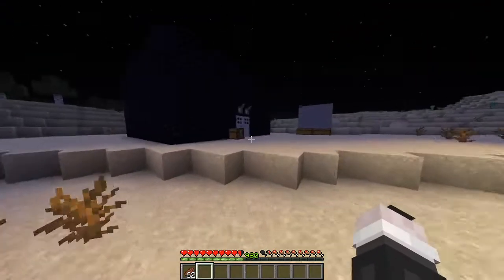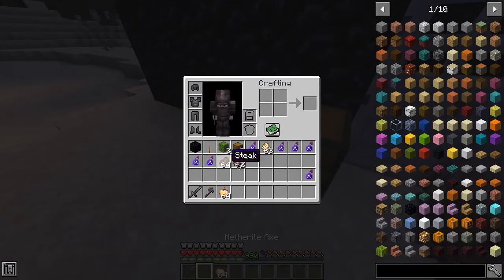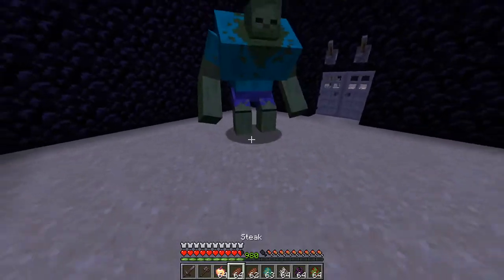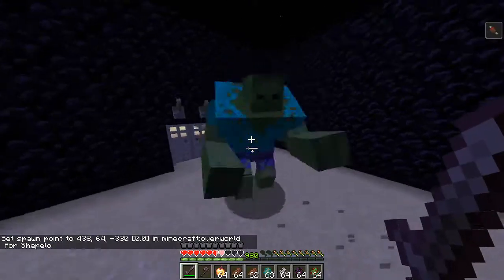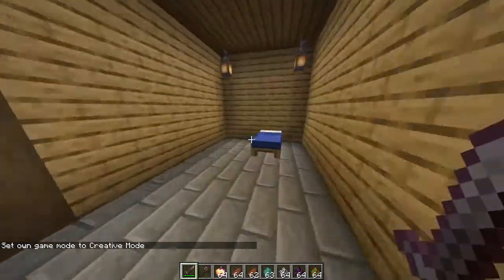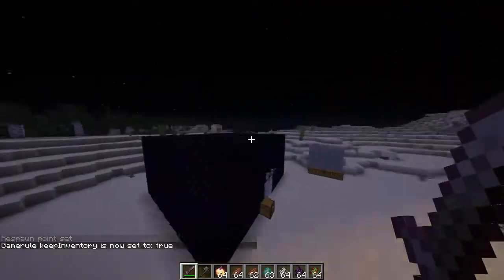Now we're getting into the real stuff — we're actually going to fight all the mobs. Let's get started. I'm gonna set my spawn point in the bed and then turn on keep inventory, and set game rule keep inventory to true. Now let's fly back and continue fighting.